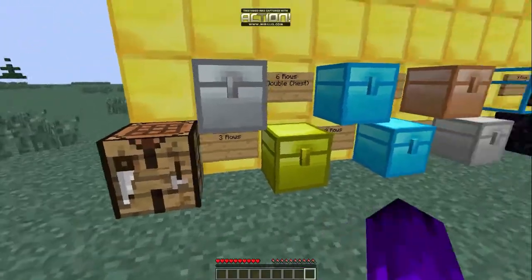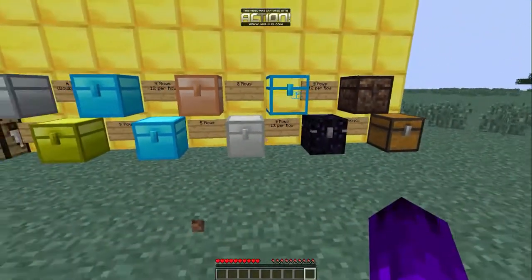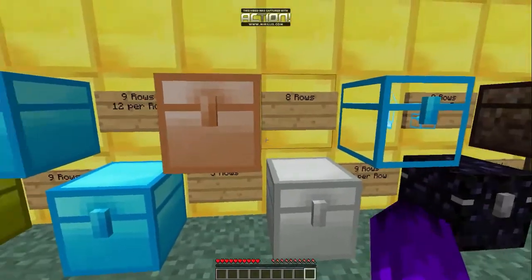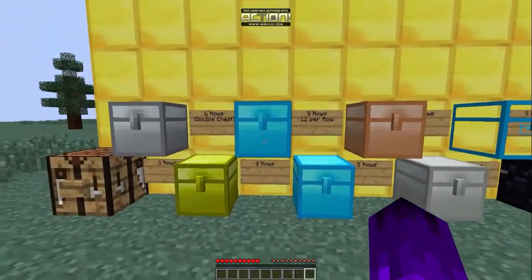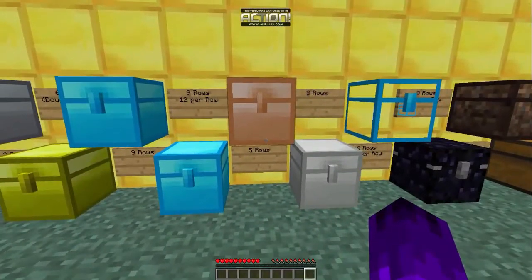Sorry about that tangent - I was trying to figure out the copper upgrade recipe but it crafted a button instead, so that recipe probably doesn't exist in this mod. Anyway, the copper chest has five rows of nine.